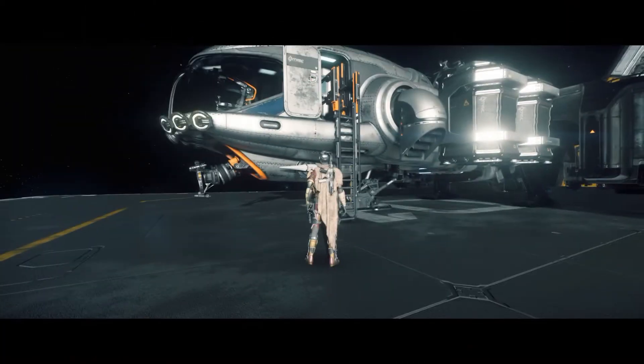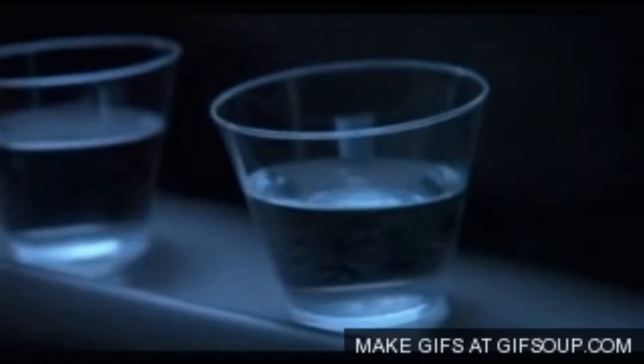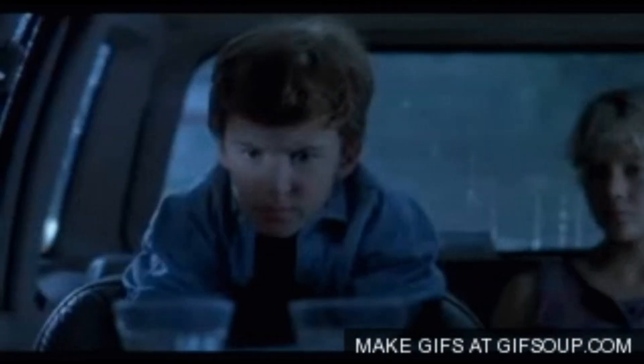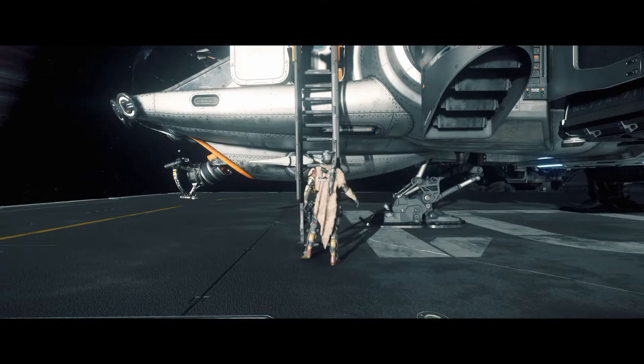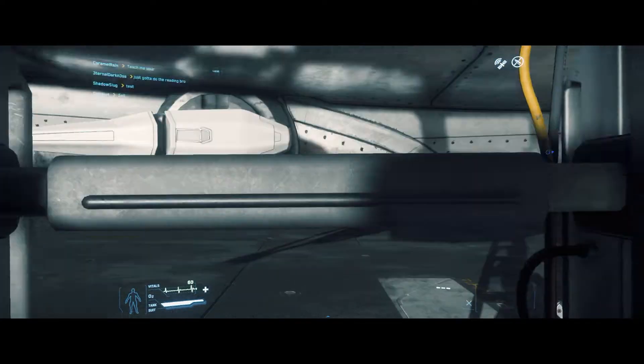Make sure you have your helmet on though. And guys, ladders on ships are like T-Rexes — they won't attack you if you are perfectly still. So if you click on a ladder, do not move. Just let the animation sweep you away.